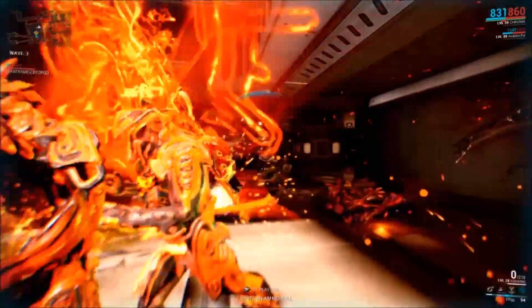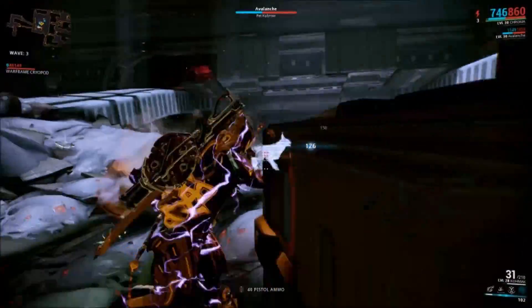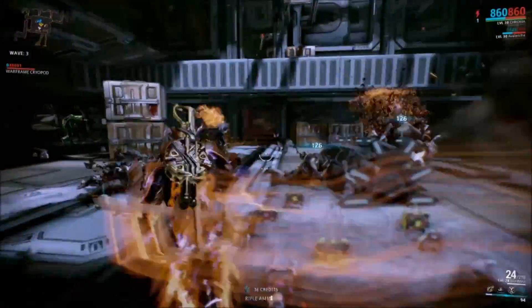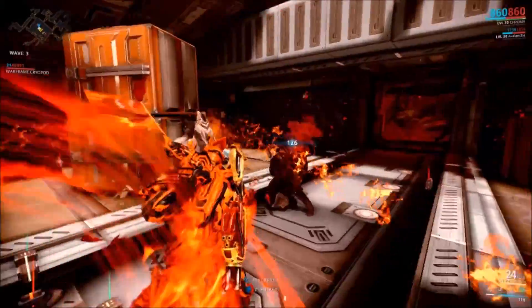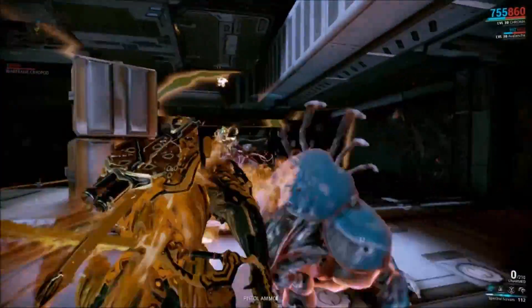Let's get my ult going. Just kind of run around and shoot stuff. Pull my dragon skin back to me — that's still one of the coolest parts about it, the dragon skin coming back to you like that.